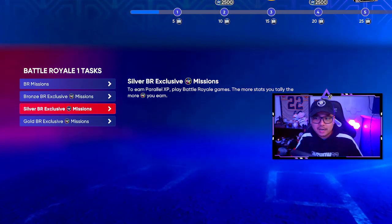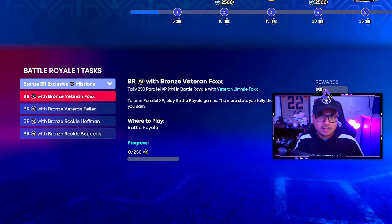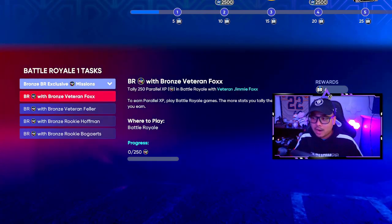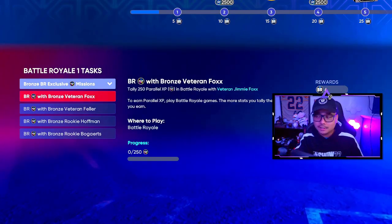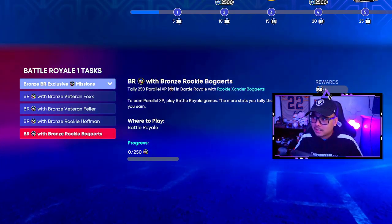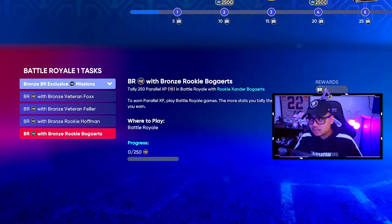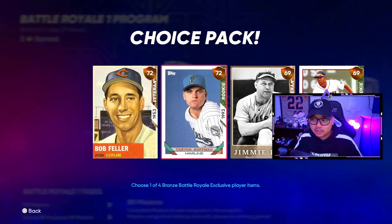Going into the bronze, silver, and gold BR exclusives — in the bronze you're gonna need parallel XP, which you earn just by playing Battle Royale games. Draft the available players and finish up their PXP to get those four reward points per player. For the bronze, that's Veteran Fox, Veteran Feller, Rookie Hoffman, and Rookie Bogaerts — those are the cards available to draft. Just finishing the bronze players alone nets you 4, 8, 12, 16 — so 16 PXP-based BR points.